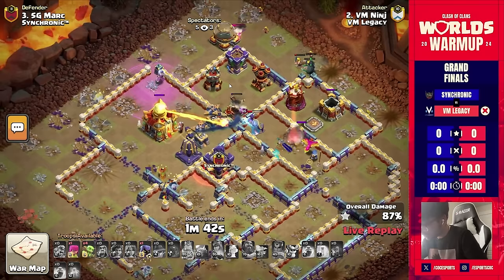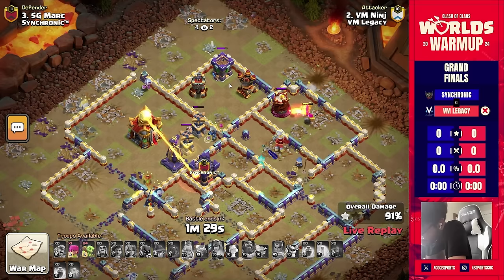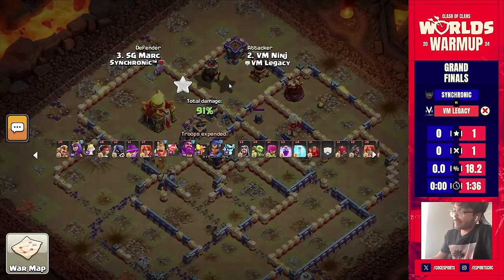Does history repeat? We already had a huge defense in their first match, and Sochronic was just able to play it safe sending VM Legacy down to the lower bracket. It seems like it's going to be the same story again — this time it's Ninja falling short with the one star. The troops were just splitting up too much, the warden could not decide which group to follow, the queen did not go for the tunnel, and this messed up the entire attack.